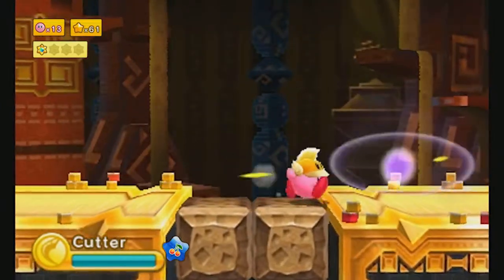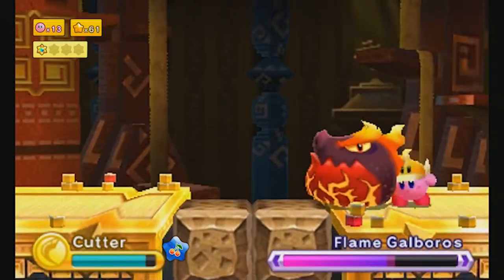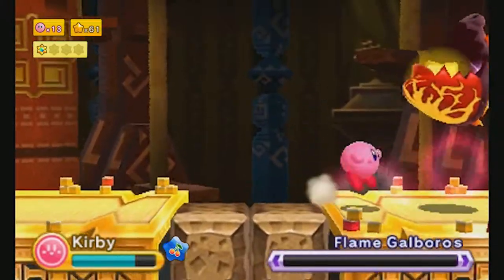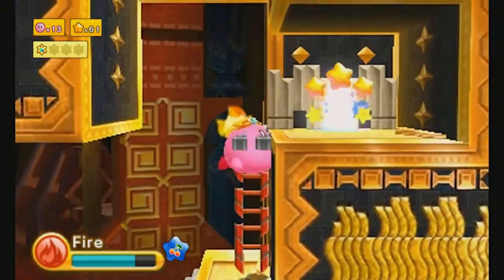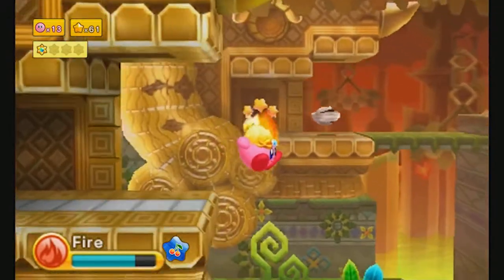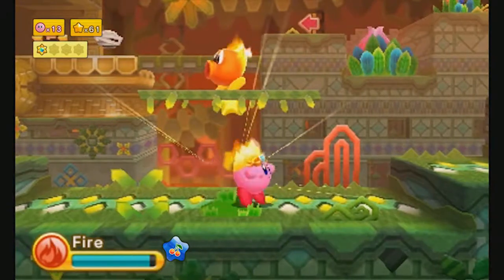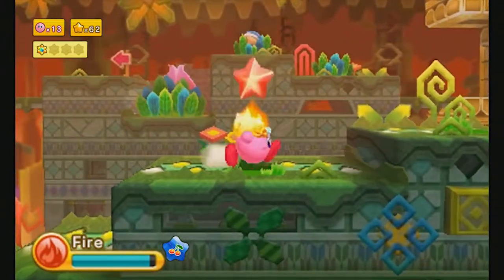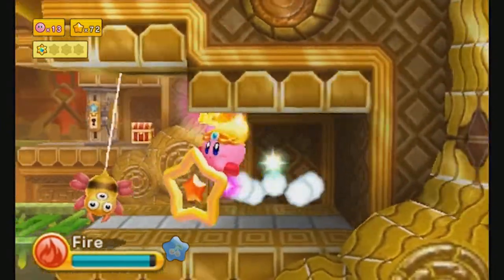I prefer the idea of Isle Delfino and all the levels associated with it than the Comet Observatory and all the domes. I do like Galaxy more than Sunshine, but I like the idea of Sunshine more, if that makes any sense. I like the concepts it introduced and how it improved upon the ones in 64. Isle Delfino is a massive improvement over Peach's Castle, just in how interconnected that world feels, whereas Peach's Castle is very much separate worlds.